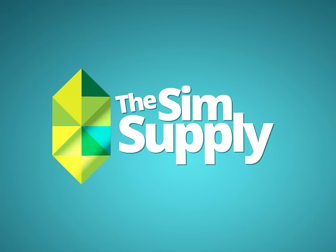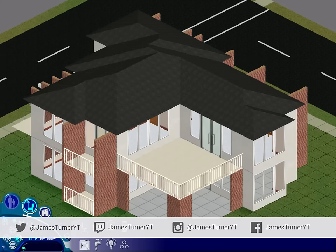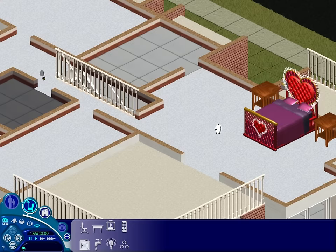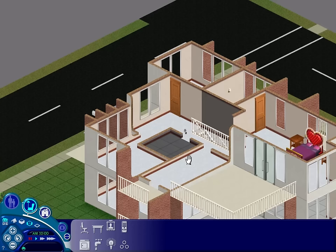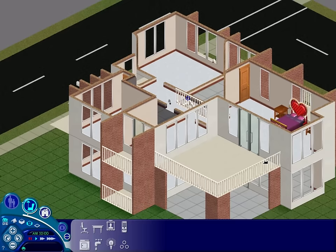Hey guys, James here today, welcome back to Let's Build a Modern House in The Sims 1. Last episode — the first part — we built all the exterior, did the colors, a little bit of balcony out the back, and a little bit of furnishing. We got the love bed in there, a little bit of Sims 1 classicness. In terms of suggestions and feedback, not a lot in the comments — most of you are discussing your experiences with The Sims 1. So I'm pretty much just going to furnish it with crazy Sims 1 style things.